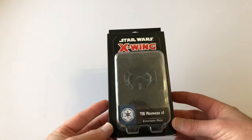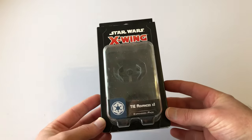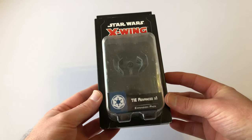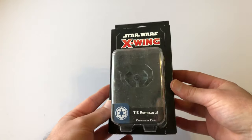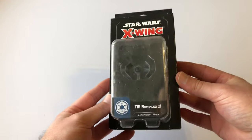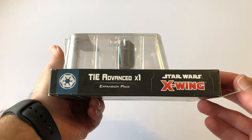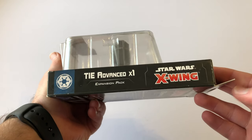In this video I'm going to be doing another unboxing of another Star Wars X-Wing expansion pack, and this time I'm unboxing the TIE Advanced X1. I do believe that this is the expansion pack that includes Darth Vader — this is his ship. So here we go, we've got TIE Advanced X1 Star Wars X-Wing.